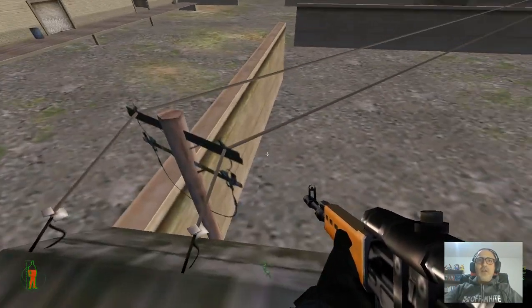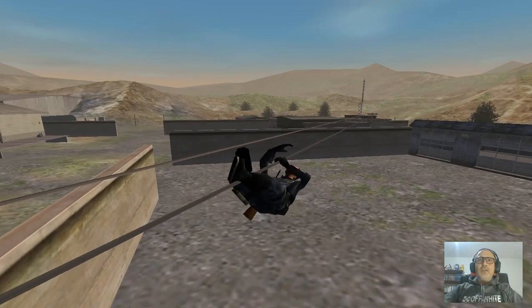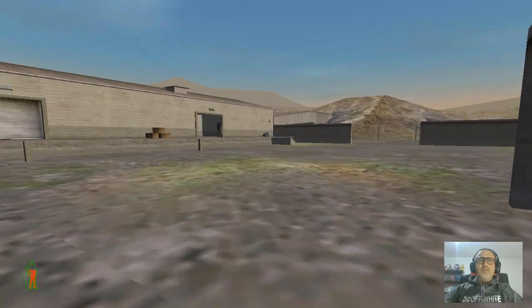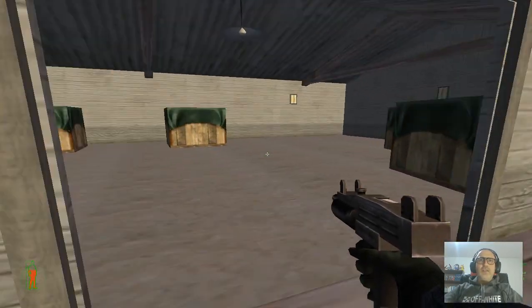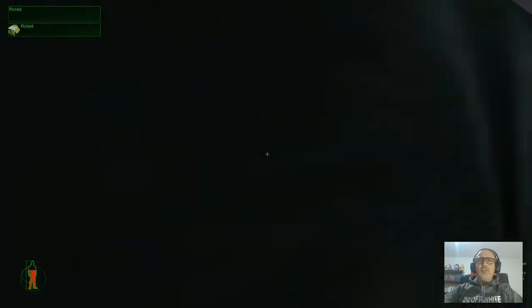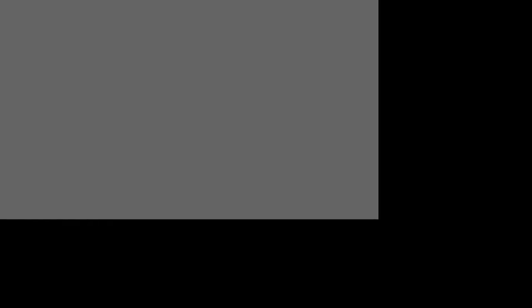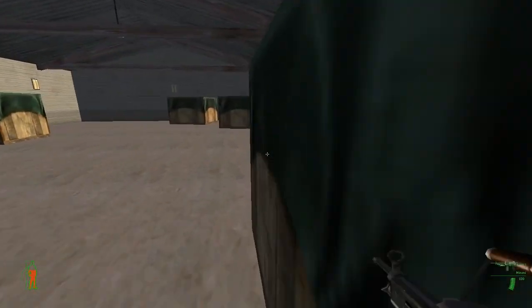There's another zip line here — it's very fun. There's a gun inside this building, let's go grab it. It's a very good gun, but I'm not gonna use it because we've almost reached the end of this stage.